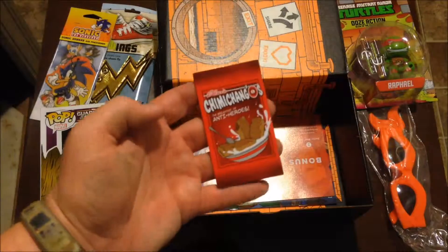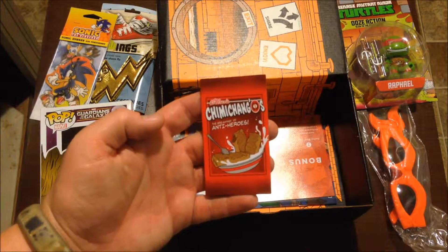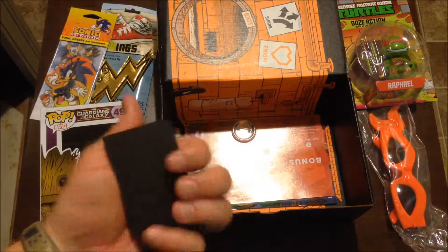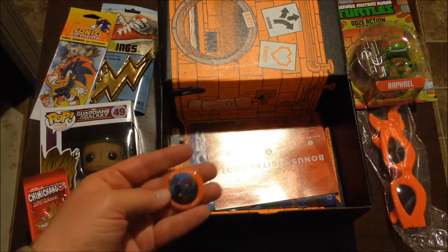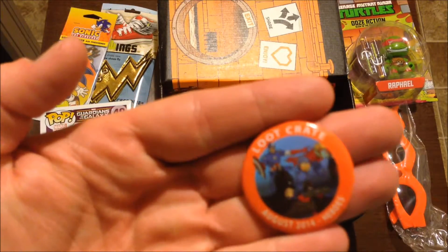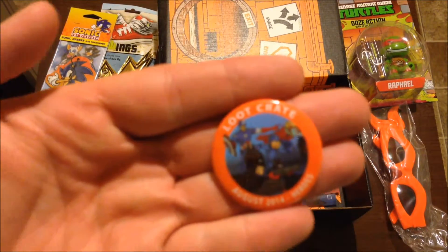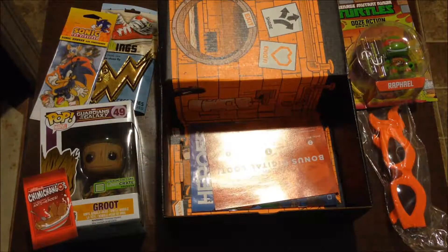Chimichangas — the breakfast of champions here. Oh, it's a magnet. Okay, cool. And of course the pin. Who do we got on that? Mega Man, Batman, Rocket, and Captain America? And maybe yeah, it's Thor's hammer over there. Cool. I do like these pins. I'm happy that they're adding that.